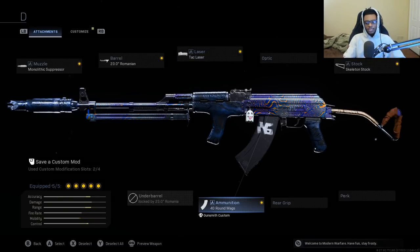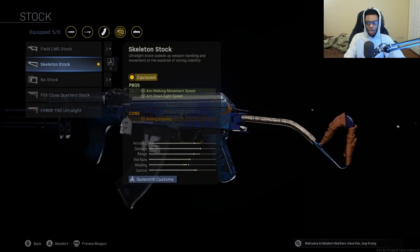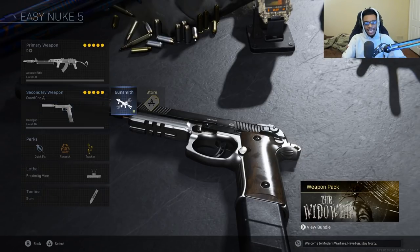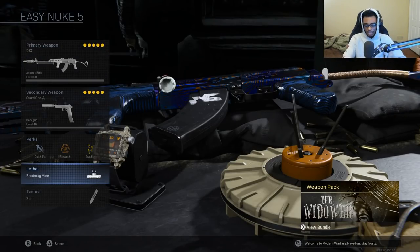For the fourth attachment, I'm running the 40 round mags. I love the 40 round mags on this gun because it gives you some cushion — in case you miss a couple shots, you still have enough to take out multiple enemies without having to reload. This is a high damage assault rifle; you're going to be melting through enemies and the AK-47 is devastating with this attachment. Finally, we're selecting the Skeleton Stock, which adds aim walking movement speed as well as aim down sight speed — speeding up this weapon's ADS and making it easier to snap onto targets at close and medium ranges. Secondary is the Renetti pistol with the same attachments, perks are Quick Fix, Restock, Tracker, and the Proximity Mine and Stim Shot.